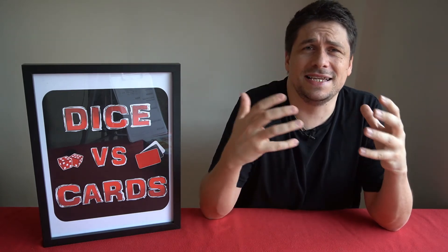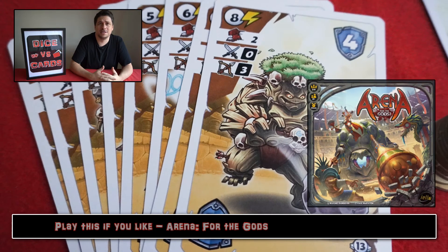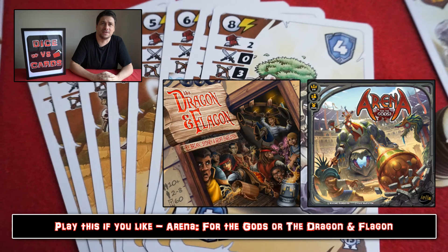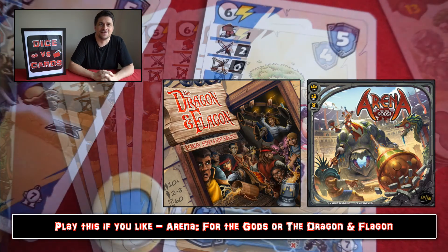So who is this for? It's a lightweight game, but despite that it's got quite a bit of complexity within it — super easy to learn, but with meaningful decisions each turn to maximize how you move and attack. You might want to consider this if you liked Arena for the Gods published by Yellowor, or Dragon and Flagon published by Stronghold Games. Neither is mechanically identical, but they share a similar sense of theme and vibe.